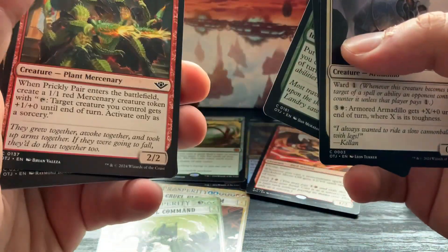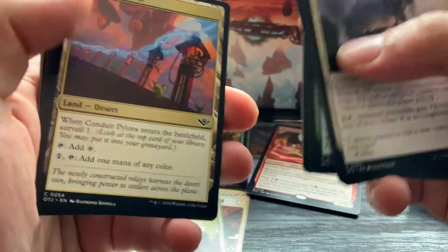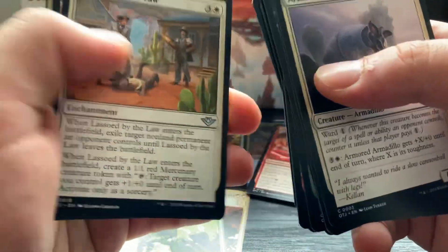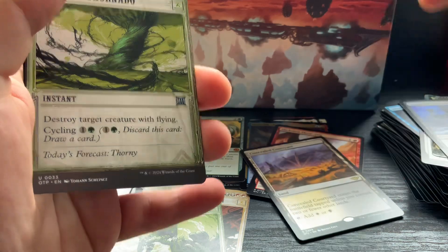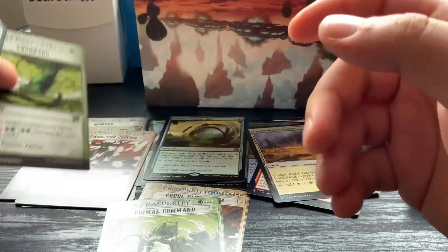I don't know any of these cards so I need to look them up at the end of this video. If I don't seem excited to pull something really good it's because I don't know what it's worth. Concealed Courtyard, prosperity tornado - I'm going to check the prosperity uncommons just because they're quite beautiful.